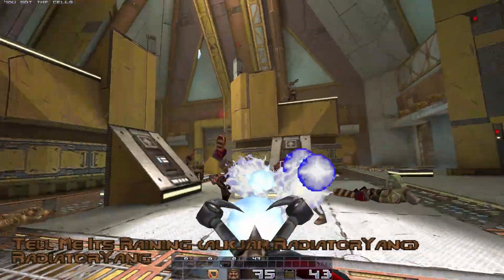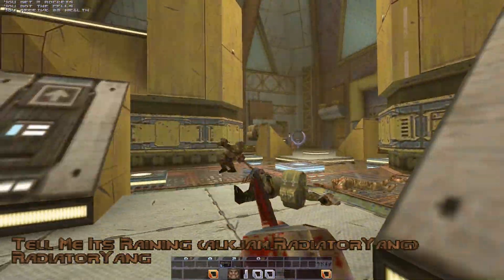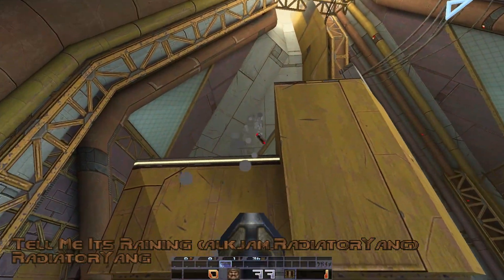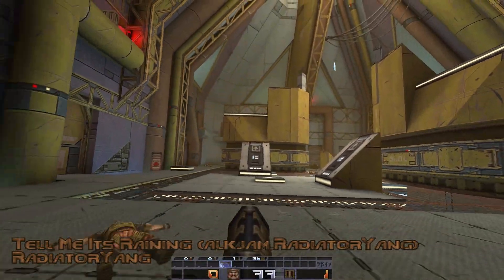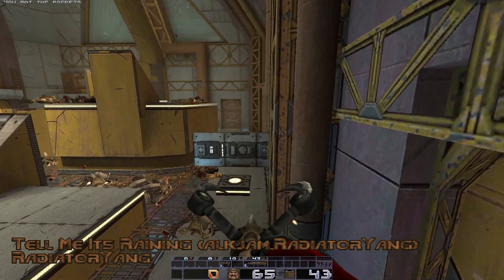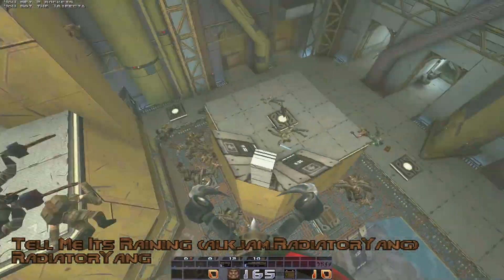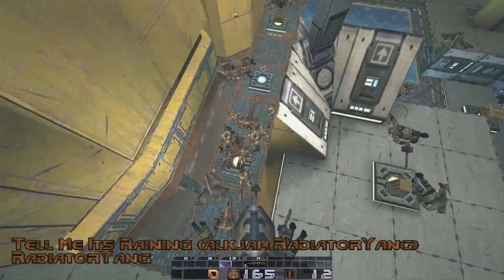Next up is Radiator Yang's 'Please Tell Me It's Raining.' This is a very interesting map — it's different, because essentially it's really just a single room, basically an arena gauntlet. One interesting thing is there are platforms that move up and down, changing the elevation and layout. Even in the middle of the map the gravity goes lower. It kind of feels like you're a prisoner in a gladiator arena or something like that. It's pretty cool — I really like it. It's a nice little pure fighting map.